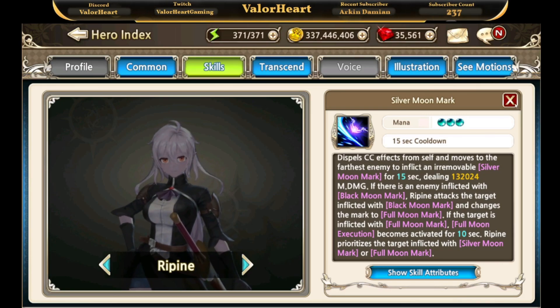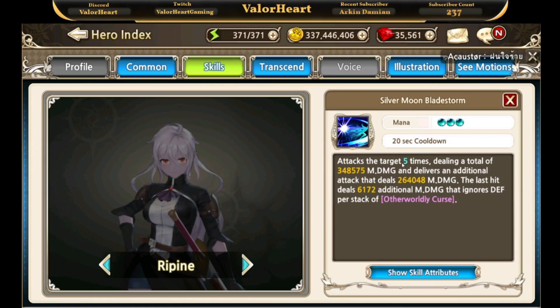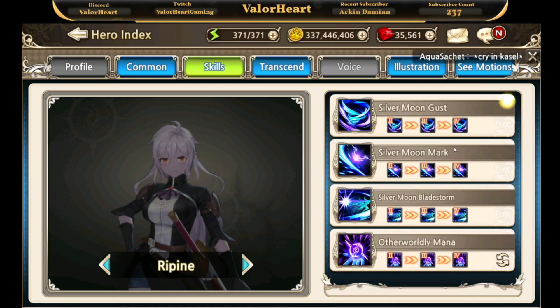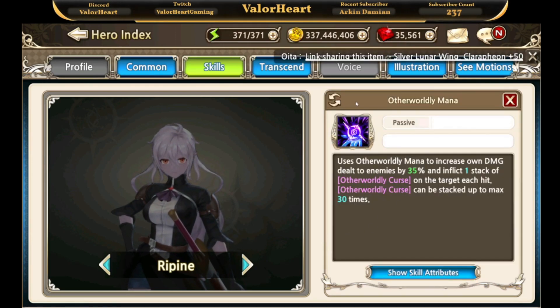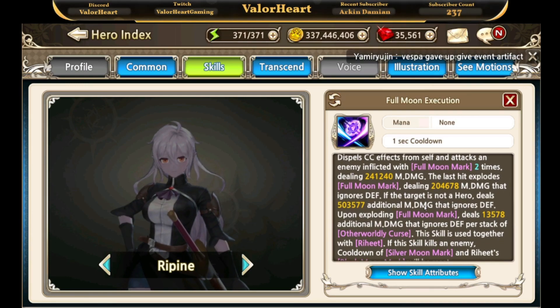Repine's third ability attacks the enemy 5 times dealing magical damage, and the final attack deals additional magical damage that ignores defense per stack of otherworldly curse. Remember, otherworldly curse can be stacked up to a maximum of 30 times.